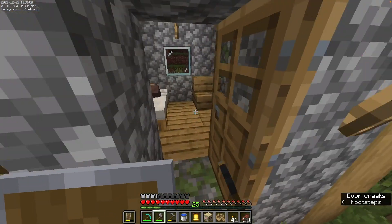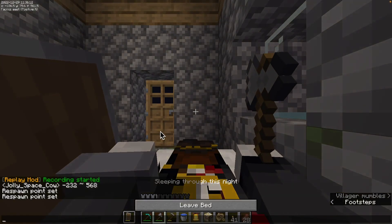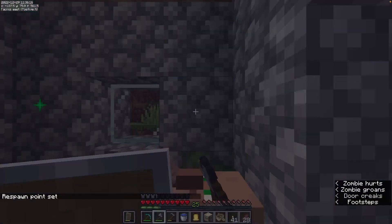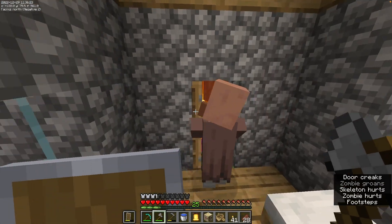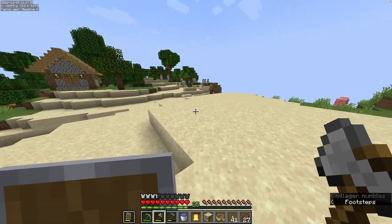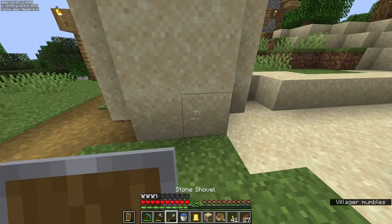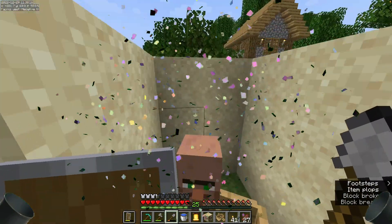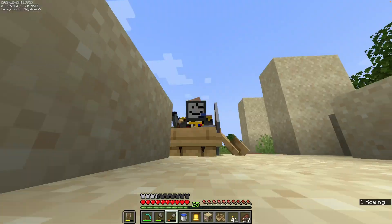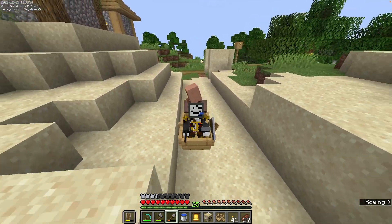A few moments later. This is the last house — it doesn't have a chest, but it's got a villager. I need to sleep so it gets skipped to dawn. I hear a zombie. Don't kill him! I hope our guy's still safe in there — I didn't add the full corners. He's still alive! Can you believe it? This is what boats were intended to be used for — sailing on the sand. And down we go!